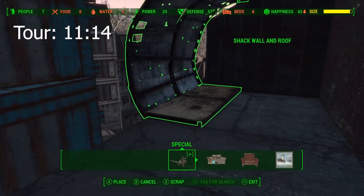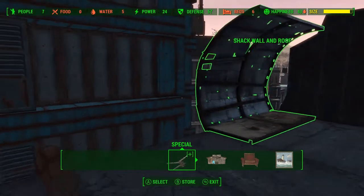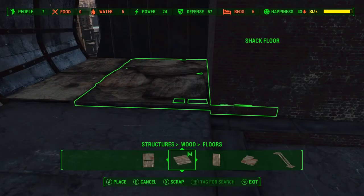We're gonna start things off with a curved shack wall and roof combo from the metal tab. I really like the way they look compared to the square existing structures, so we're gonna place that down for the outer wall of this room and then just slap a floor into place.